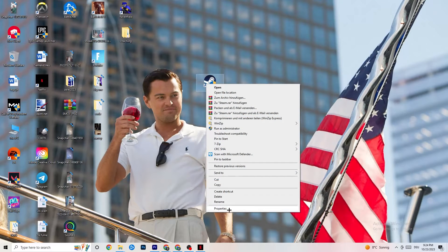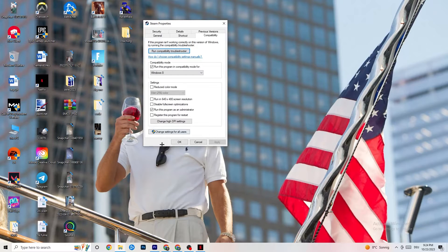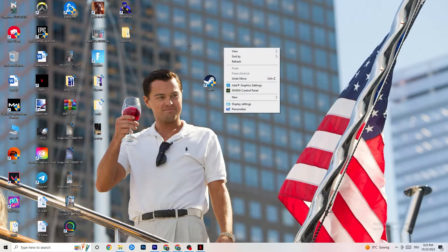If it doesn't fix it, right-click your launcher shortcut, go to Properties, and click the Compatibility tab. Copy these settings: enable 'Run this program in compatibility mode for' and select the latest Windows version available. Disable 'Reduce color mode', disable 'Run in 640x480 screen resolution', disable 'Disable full screen optimizations', and enable 'Run this program as an administrator'. Click Apply then OK. You can also repeat this for your game shortcut. Then restart your PC.